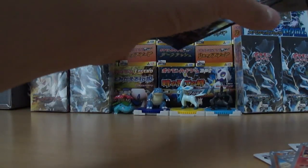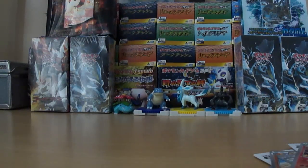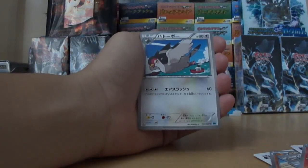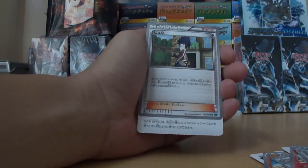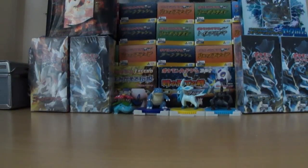So therefore this pack of Freeze Bolt is gonna suck. I'm pleased with that EX though. Cottonee, Munna, and Hugh. Alright, that wasn't bad. So I got two holos — White Kyurem EX and Venusaur. It's actually really, really nice considering I got an EX. I was not expecting anything like that. So thanks a lot for watching.